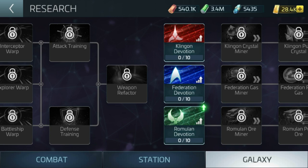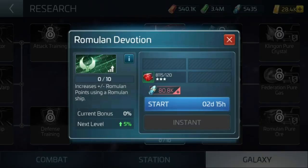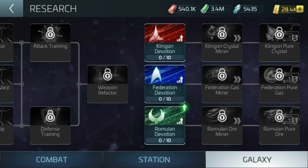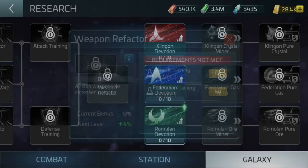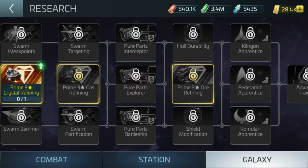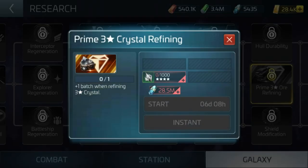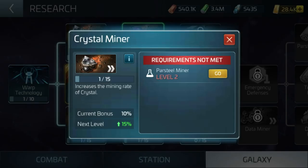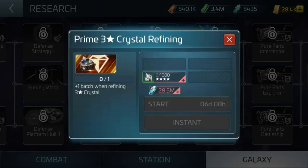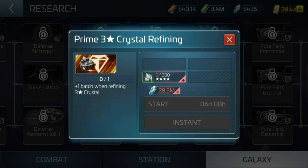Looking at Romulan devotion — I like the plus/minus Romulan points for using a Romulan ship, plus and minus to the reputation I can get. Things like weapon refactor: if I have these other ones done, all damage will be increased. There are boosts free-to-play can get, but these primes — for example, prime crystal refining: I've got it ready to go because I unlocked the crystal miner, but we're looking at 1,000 uncommon refined crystal and 28.5 million Dilithium — madness.